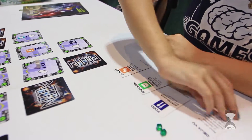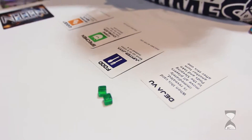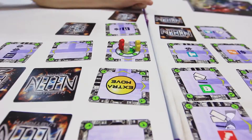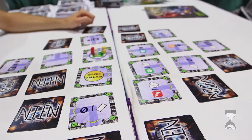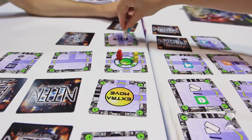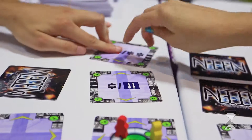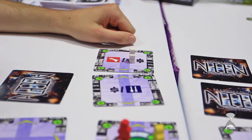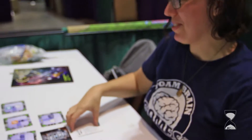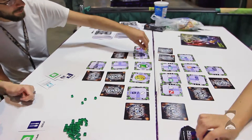I move into here and draw a card — it's deja vu, so everyone returns to the sleeping pod. Then it's your turn, then I get another turn. I move two spaces and reveal another room, then draw another card: gravity well — everyone moves to that room up there. We all go over there.